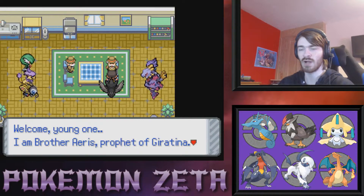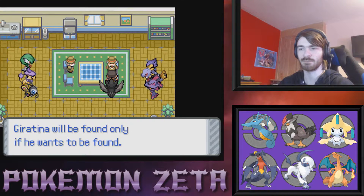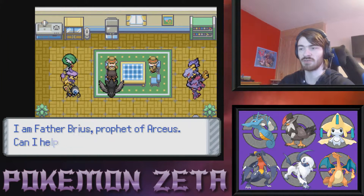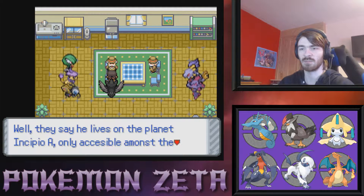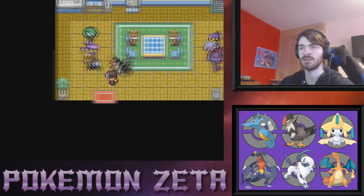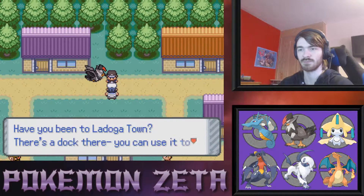'I am Brother Heiress, prophet of Giratina — can I help you?' How do I find Giratina? This was so pointless. 'I am Father Brius, prophet of Arceus — how can I help you?' How do I get Arceus? 'Open your heart and learn. He lives on the planet Incipio, only accessible amongst the stars.' So we just shoot ourselves into the stars with an open heart and we'll catch an Arceus — sounds easy enough.